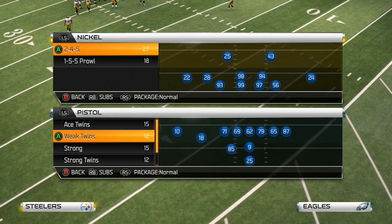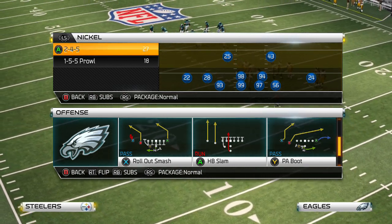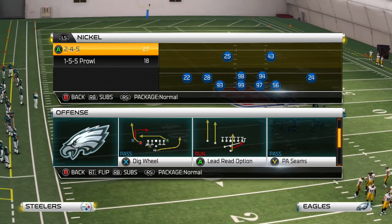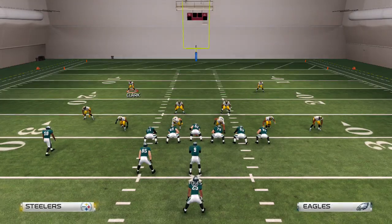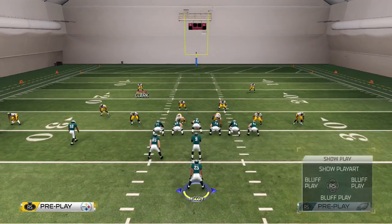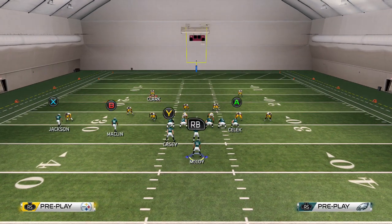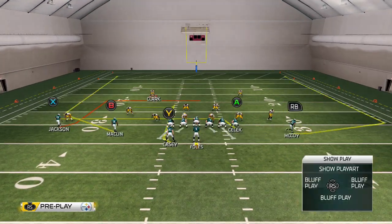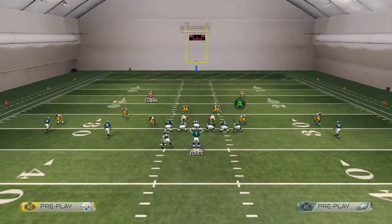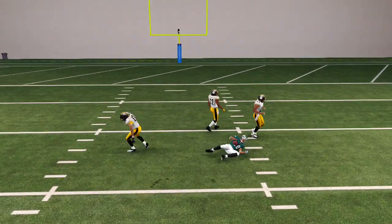Next we're going to go to the run play - the draw. When people like to run Cover D online, you just hike and run the draw. But we're going to go over the big wheel play. This is good versus man, depending on if you have someone good at the X spot to get the inside position. What you want to do is put Y on the option route, A on the drag, and motion your running back on that wheel route. This is optional - it'll give away that you're passing.